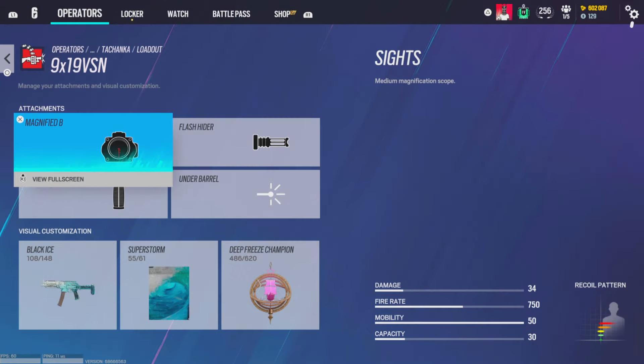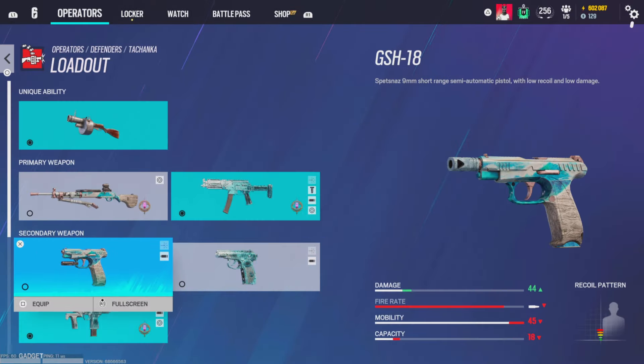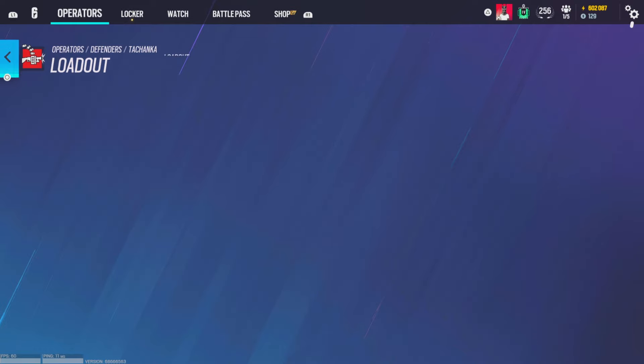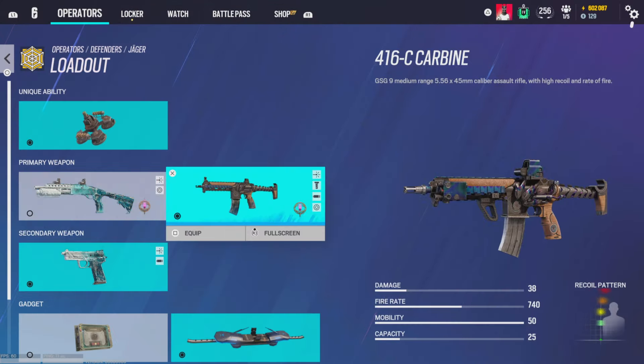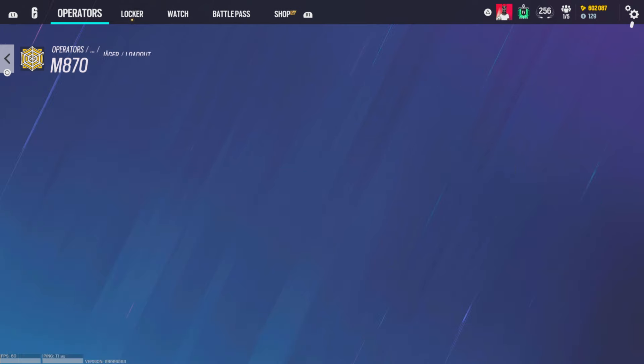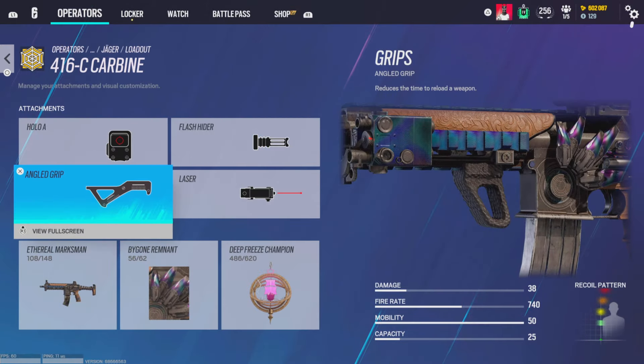Iron sights, no barrel, vertical grip, and laser for Kapkan. Muzzle break on both pistols with C4. For Tachanka, I run red dot C on the LMG. SMG gets magnifying B, flash hider, and vertical grip. Muzzle break on both pistols — if you have the Bearing 9, hollow B and flash hider. Then the shield of course. For Jäger — love the skin — shotgun gets iron sights and laser. AR gets hollow A, flash hider, and angle grip with laser sight.